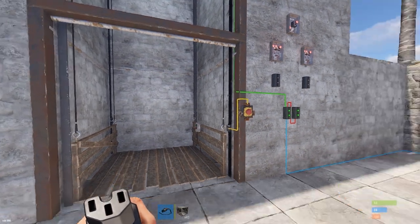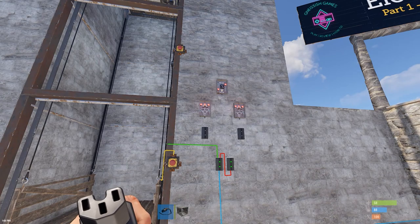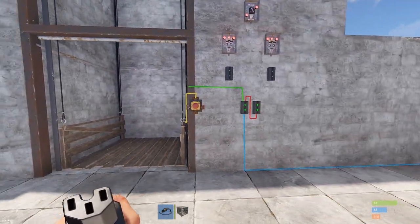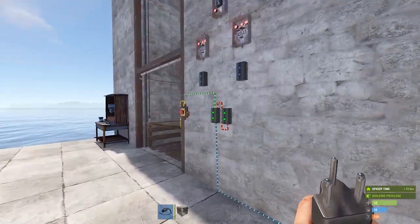So what we're going to do is I'm going to show you how to put a power lock on it — we're only going to allow the elevator to be powered when an authorized player is present. Let's go ahead and unhook this for now.